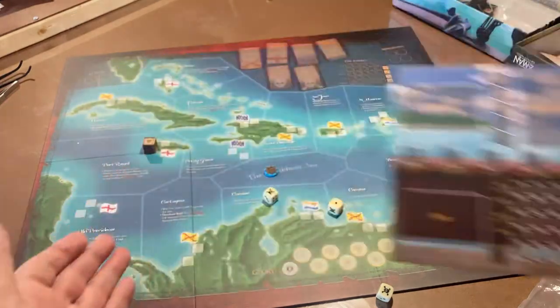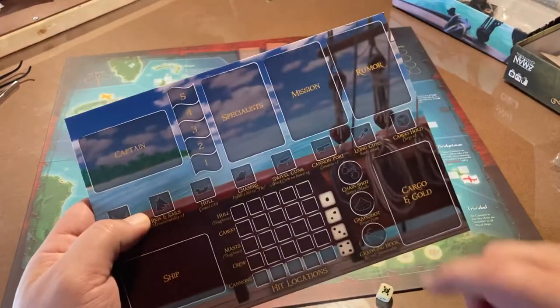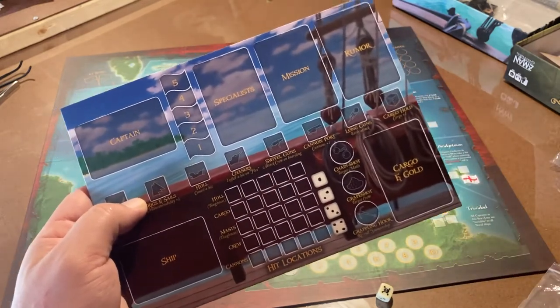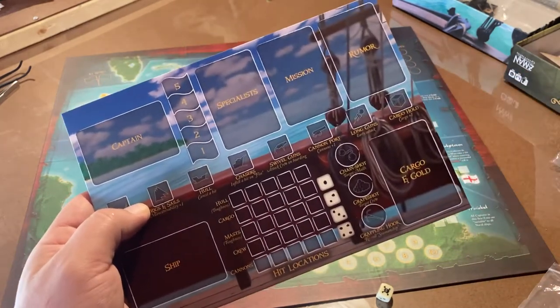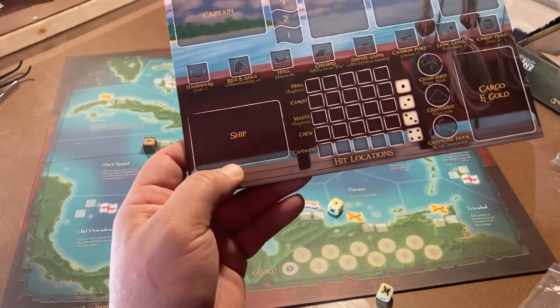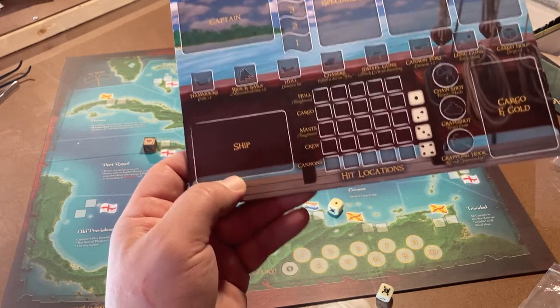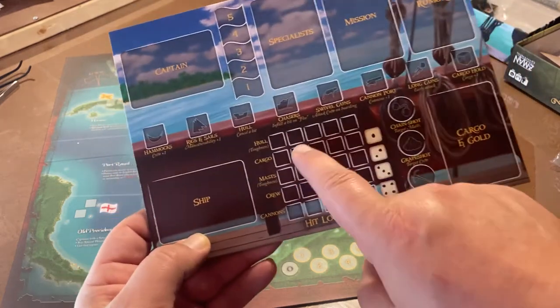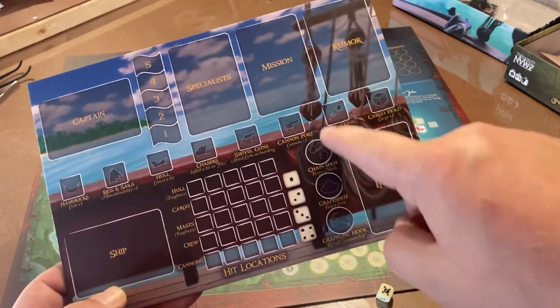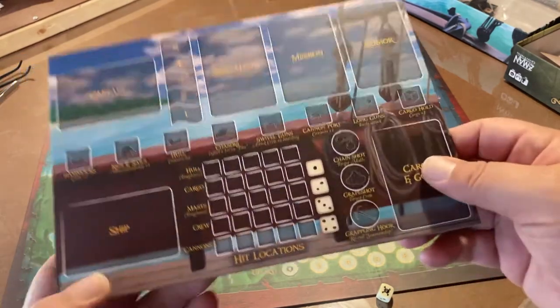You're going to go around the board looking for missions to complete and rumors to figure out. Maybe there's a ghost ship out there, or special treasure you haven't seen before. You're going to get different kinds of ships, from sloops to frigates to galleons to man-of-wars. And this is your damage section right here to mark off your ship, with different ordinances on top to help with battles.